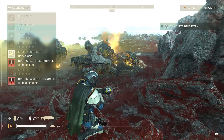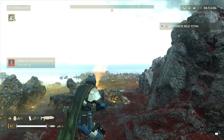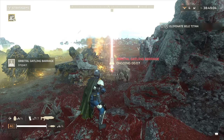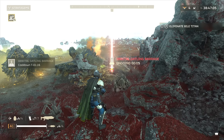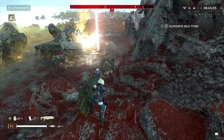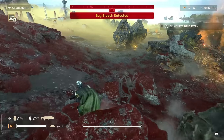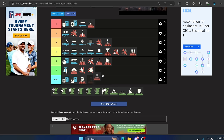Up next is the Orbital Gatling Barrage. Similar to the Airburst, this is really good at killing a lot of things at once. Even against automatons you can see this one slaughtering Bruisers, Hulks, and Devastators alike. No it's not taking out cannons or tanks, but it is pretty decent. B tier.